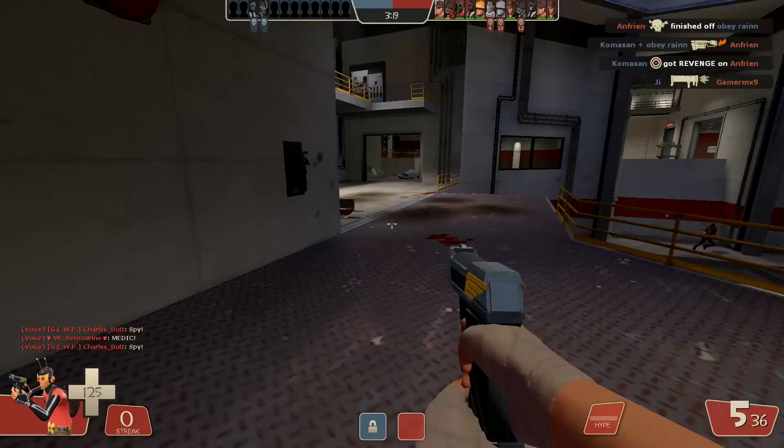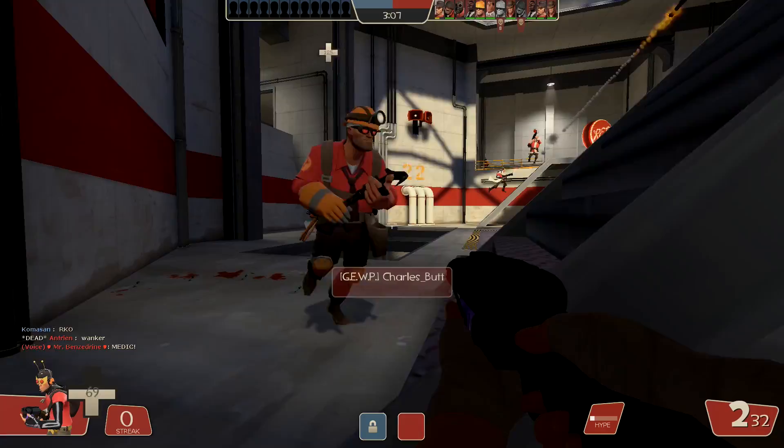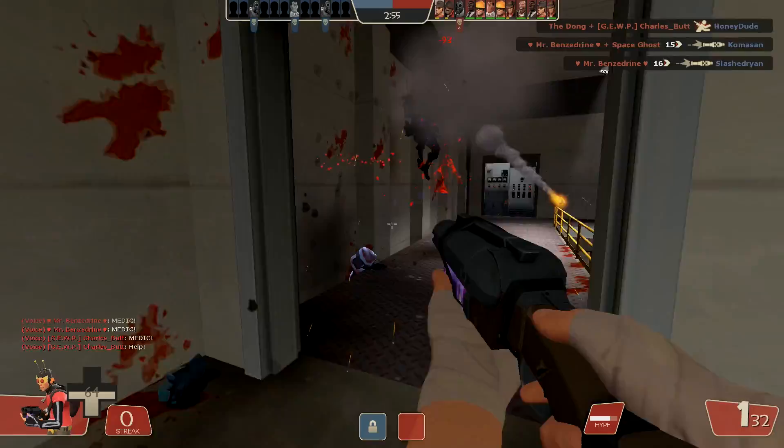With this loadout you're capable of becoming the epitome of death from above and the bane of Newton's third law. But simply equipping the hardware does not make you a Copter Scout. This is a playstyle all about staying airborne and using your superior vertical mobility to your advantage — to get the drop on some poor unsuspecting sap. This is where you'll want to use the Winger the most; the boost in jump height only works when you're holding it, so keeping it out when you're mobile is a great idea.